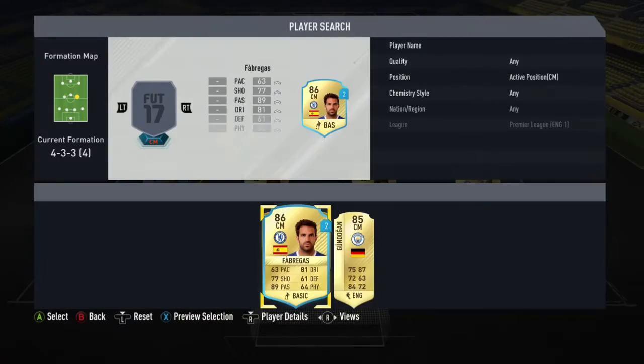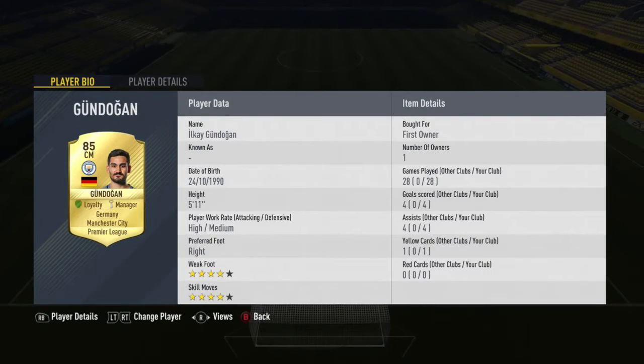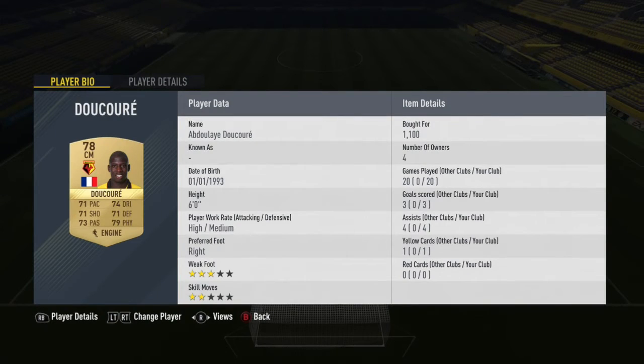In the two centre mids we go with De Bruyne - this guy is an absolute beast. I was going to go with Kante here but I wanted to go for a cheaper option and he absolutely fits. Also Gündogan, who is absolutely fantastic in midfield. I got him in a pack, and same with De Bruyne - absolutely fantastic midfielder.